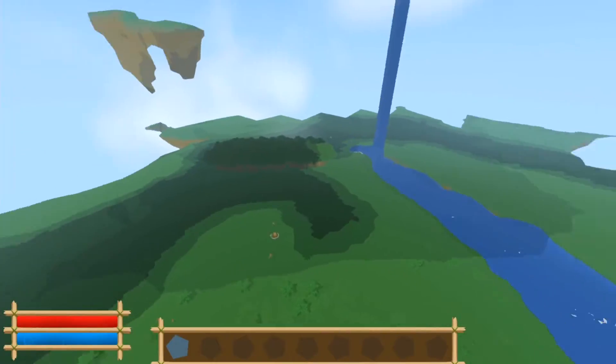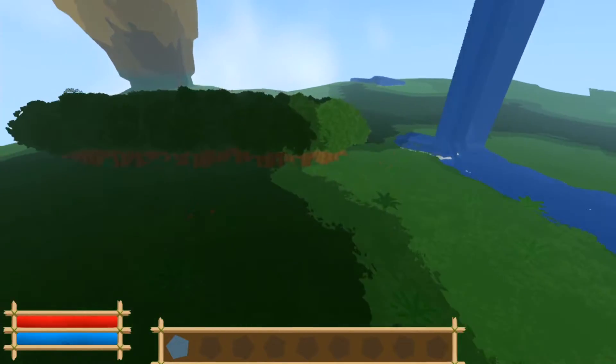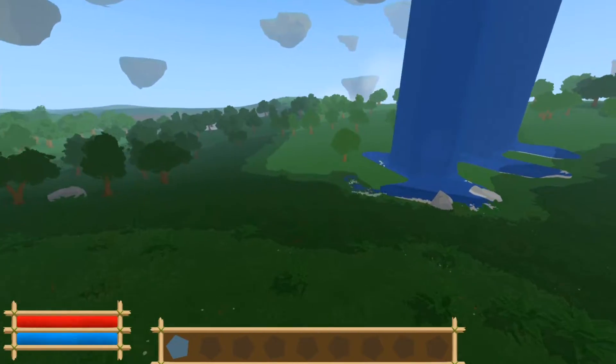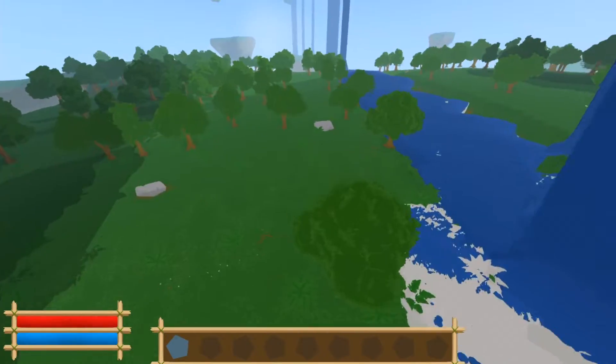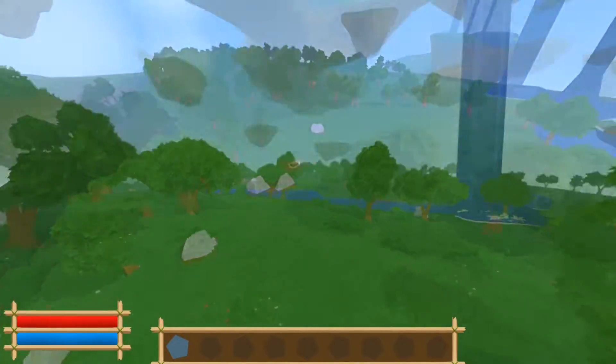The first thing I worked on was the world generation. Right now it just randomly places objects all over the place. To make it a little prettier I created a density map for the trees on the fly, so now you get areas which look like really dense forests and places that are way more open than before. In the future I will also work on other biomes as well.